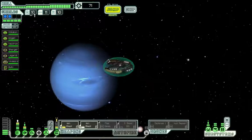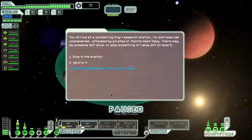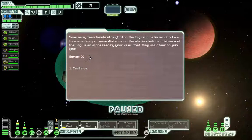We can now see inside enemy ships with the level 2 scanners — this'll be good. And immediately we've got a blue item paying itself back. We arrive at a smouldering Engie research station, its distress call unanswered — attacked by pirates or Mantis most likely. There may be someone left alive or something of value on board. We run a secondary scan. Scanners reveal the station's reactor is overloading. There's an injured Engie and a functioning drone schematic still on board. There's not time for both, so we shall save the Engie.